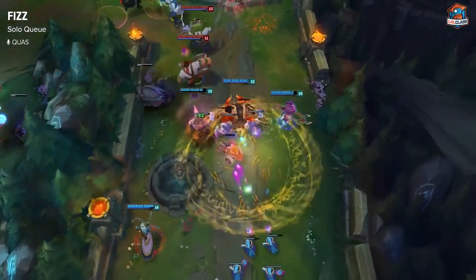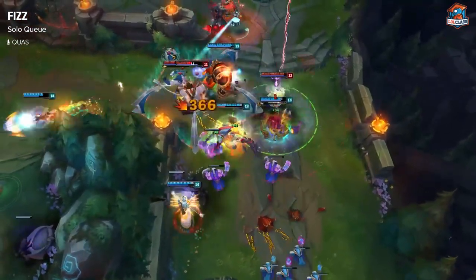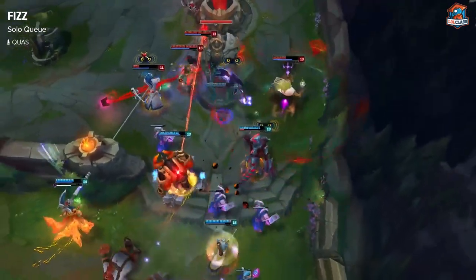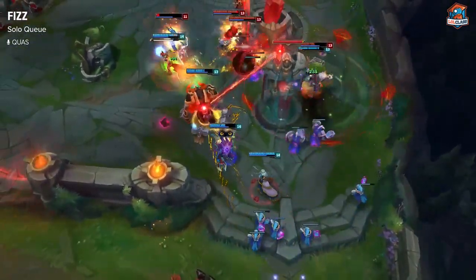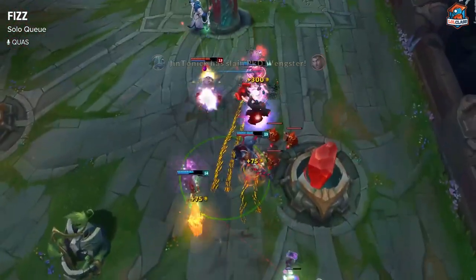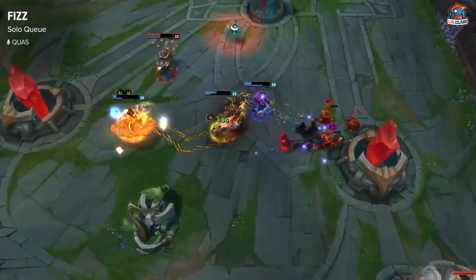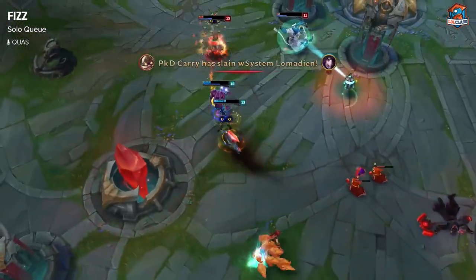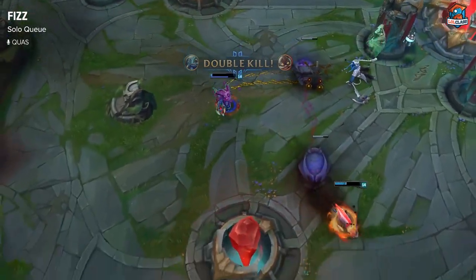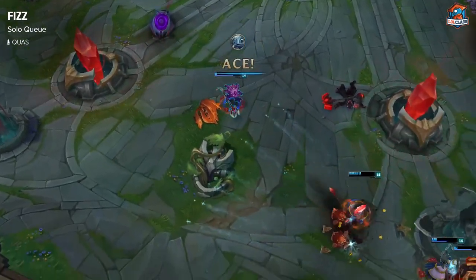In solo queue, Fizz top is a decently strong pick. You don't win most matchups outright, and you have difficulty pushing the wave sometimes, but you can be a force to be reckoned with if you fight around the right times and make use of your Smite. Out of 10, I rate him a 7 since he has trouble pushing waves in and making plays early, but you can definitely get tanky enough to be a very annoying champion to deal with for the enemy team.